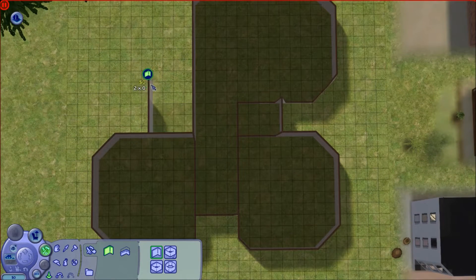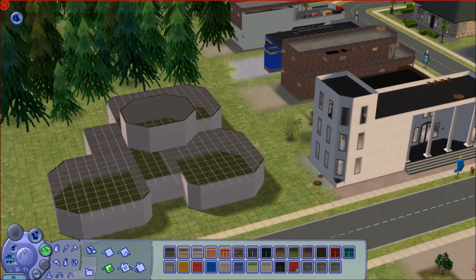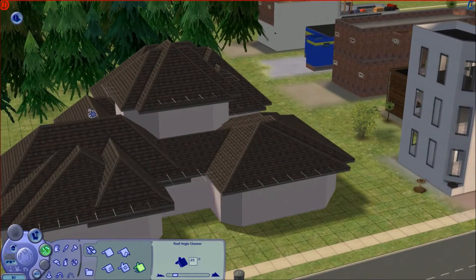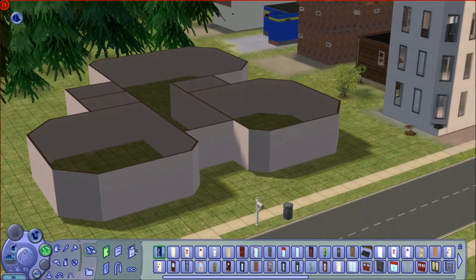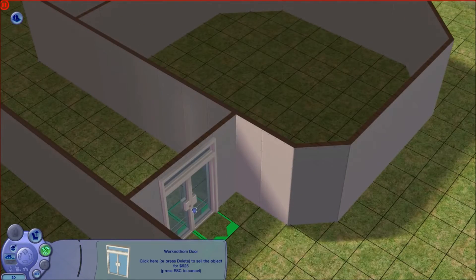We're gonna try to make a school — that's the goal here. There are some mods you can get, as always with Sims 2, where we can actually create a functioning school. Kids are supposed to be able to come over, we have teachers, and apparently you can do different subjects. I don't exactly know, but we're gonna try it out.